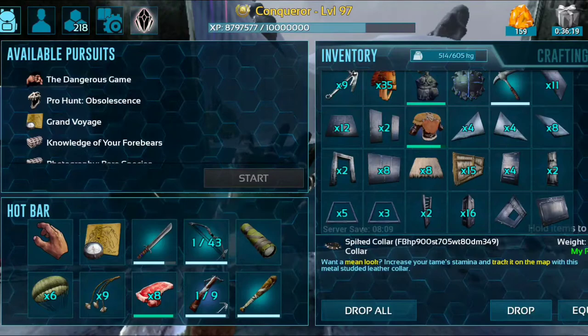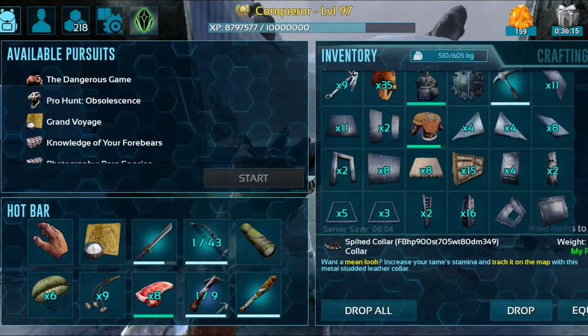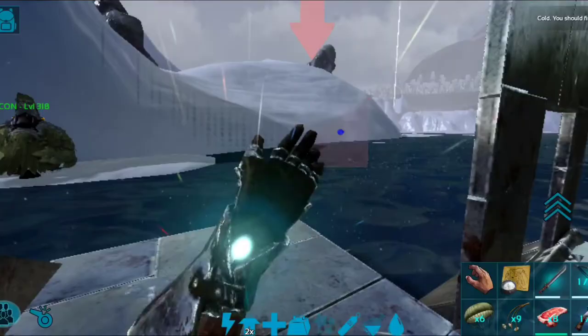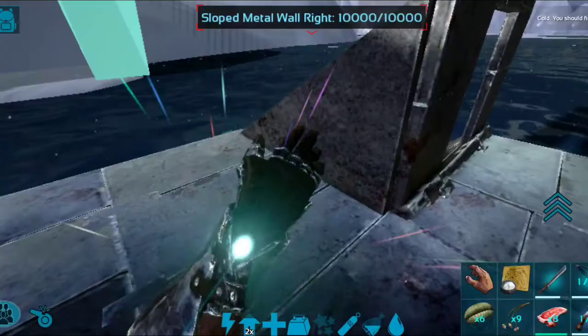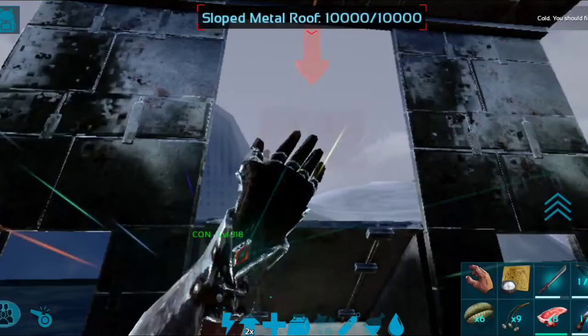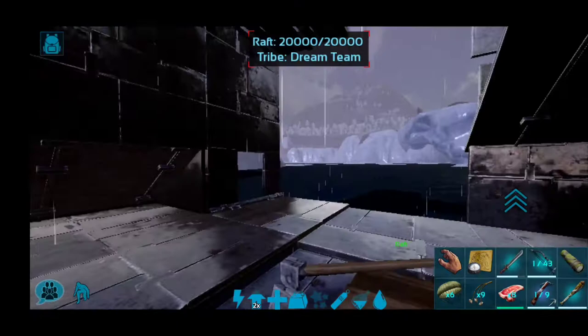Demolish these walls we don't need anymore — they could have been thatch as well. Out the back, place a ceiling, put two sloped walls on each side of it, one on this side as well, then put a sloped roof on that. Finish walling up the back with two walls hanging down from the ceiling, just like that.